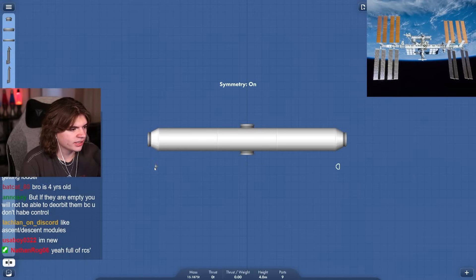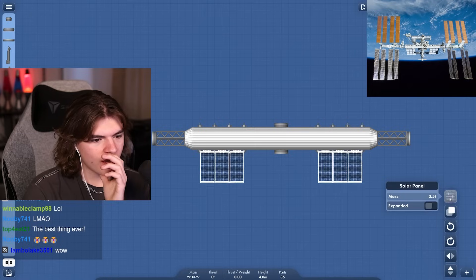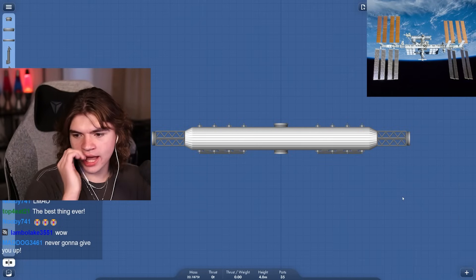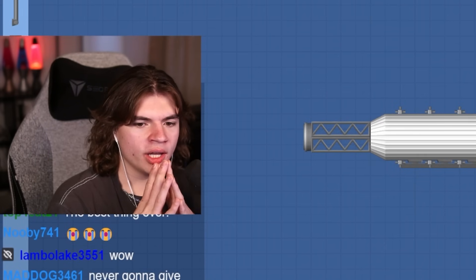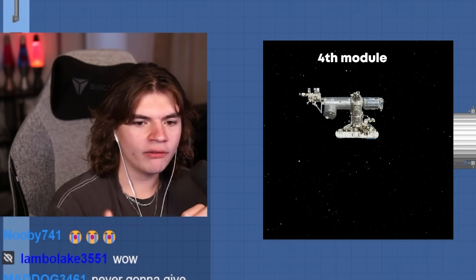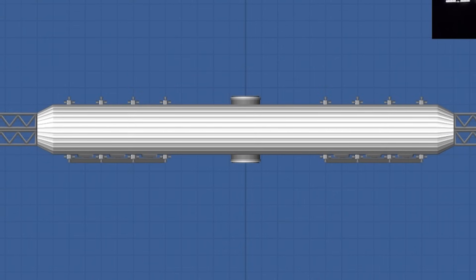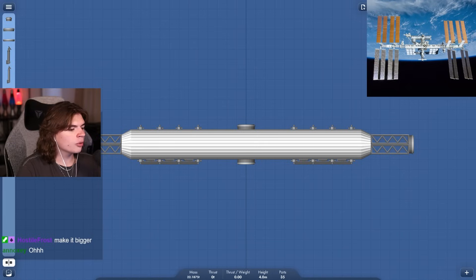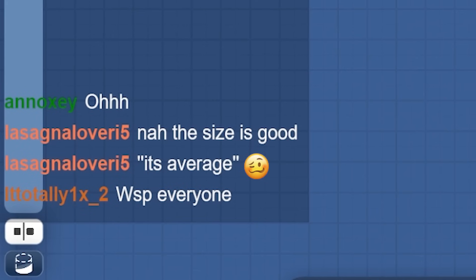We'll put RCS on the sides of it so we can have some control. I think this is good. Anything else we should add for this center module? This is our first launch. If we do one module per launch, we could do five launches total — that doesn't sound too bad. It's four meters in height, which is tall enough to walk in. Now we need to figure out how to get this into space.